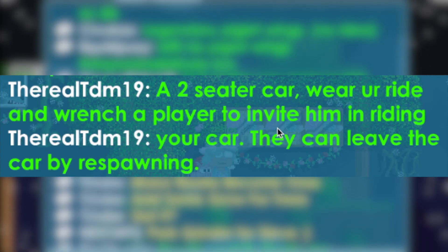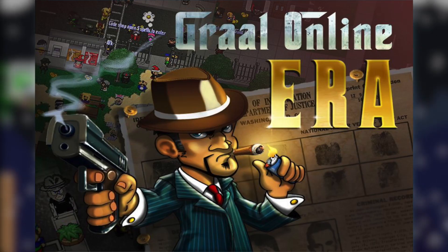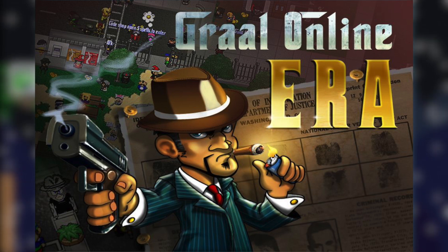New clothes for Steve — that would actually be really cool. Not just for Steve, but any pet, any leash. Imagine new skins or new clothes on your pets — that would be so awesome. A two-seater car: you wrench a player to invite them into riding your car and they can leave by respawning. I used to play Graal and it had a really similar thing — you click on a player, invite them in your car and you move both players together.